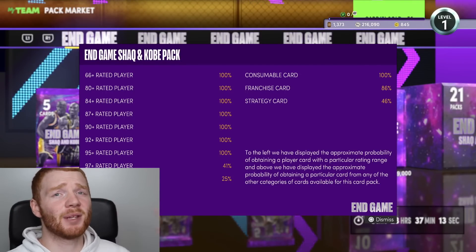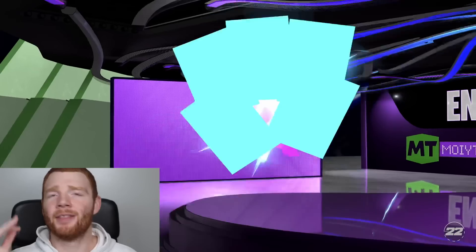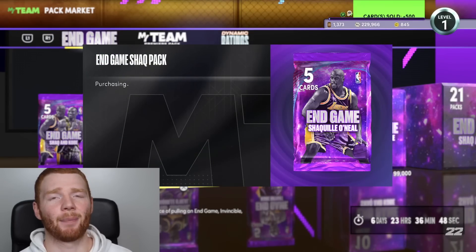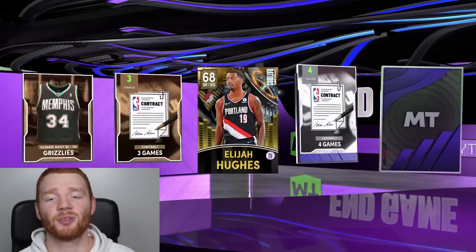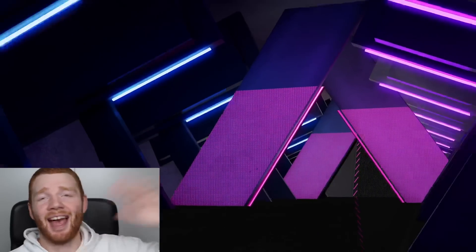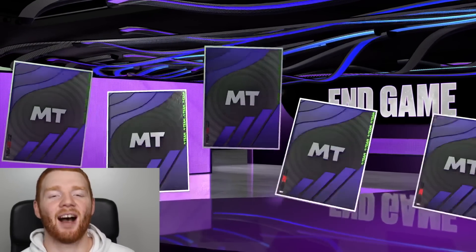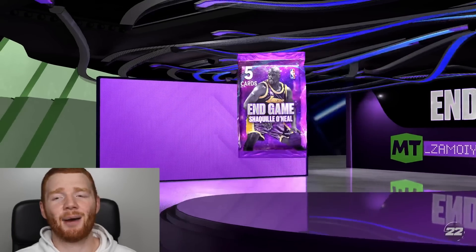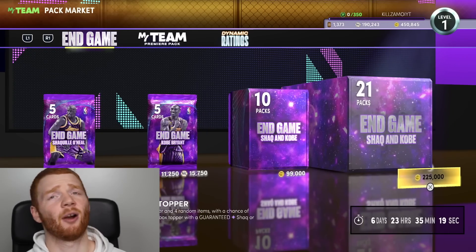There is a 25% chance we get a Dark Matter in these packs, so I'm going to open up four singles with my MT. And if I get a Dark Matter, then I'll open up another box. First one up, no Dark Matter. Maybe we go just the Shaq pack, because as much as I love Kobe Bryant, I think the Endgame Shaq is so much better. That's a normal Shaq — just a Pink Diamond, not a Dark Matter. It's now up to our final pack — and I'm disappointed. That was a terrible idea. But let's do another box — I didn't stick to my word, but we're out here doing our final box.